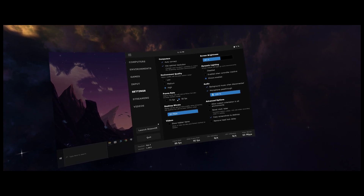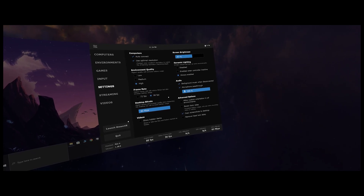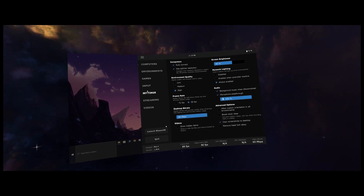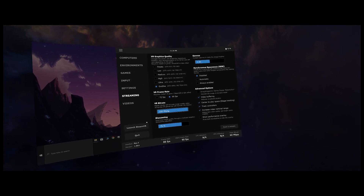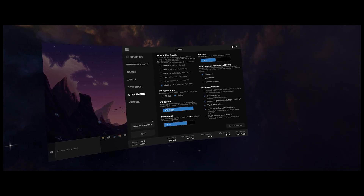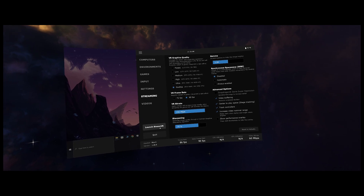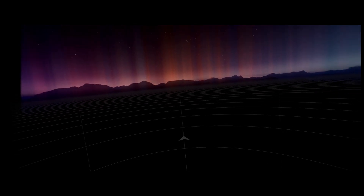So we have Virtual Desktop right now. Everything on high, everything's maxed out. Nothing too complicated here. Just follow the settings and you'll have a good experience. Going to the streaming settings, got a good setting on there. I haven't chosen the Supersample on the right side, as you can see — that's ticked off. Bitrate is 150, maxed out.